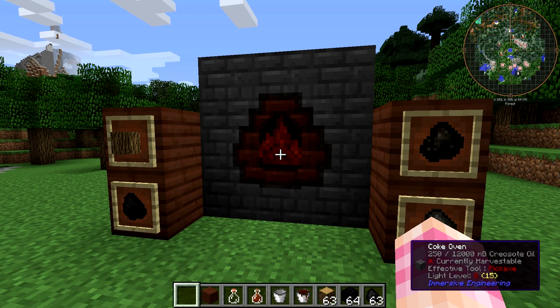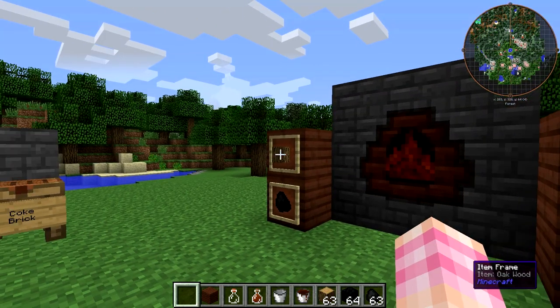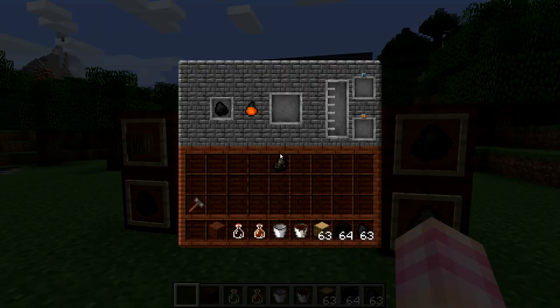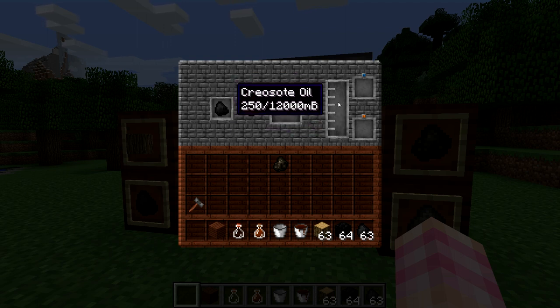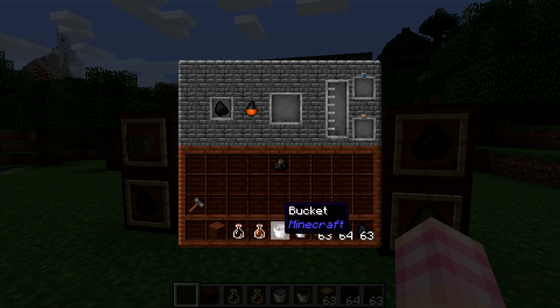However, if you build this fairly early on and load it full of wood, and then just go away and come back, you should have quite a bit of charcoal. Now, the problem is this thing can only hold 12,000 millibuckets of liquid before it fills up — and a whole stack of logs would more than fill this up. So you're going to need to get the creosote oil out. You can use bottles, and you can use buckets.